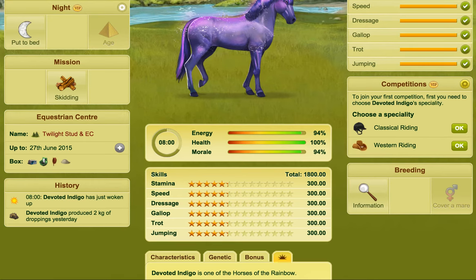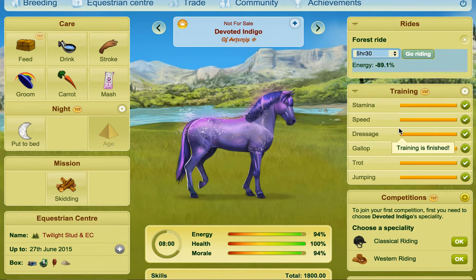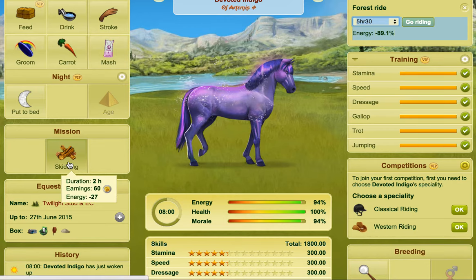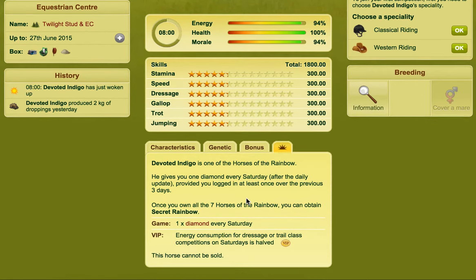Then you have other types of divines, and we'll use Devoted Indigo for this example — divines with fixed skills. I got this one a couple of days ago; it came with all the rides done, all the training was done. I wouldn't gain anything from competitions either, and I don't gain anything in skills from the missions and lessons. This horse has a fixed set of skills, so this is how many skills it has and that will always be the case. It's a divine that doesn't change.